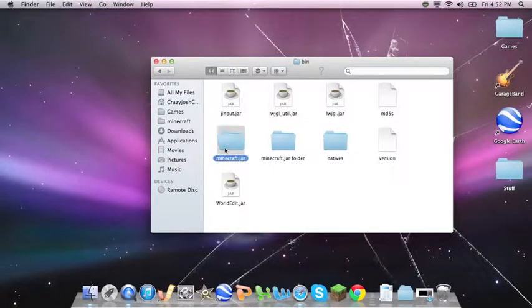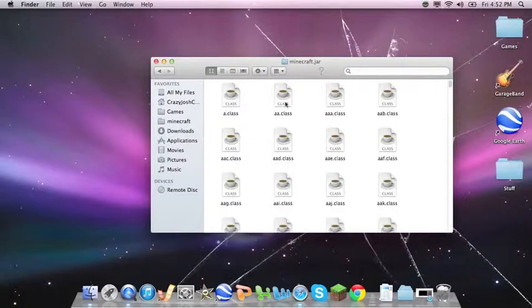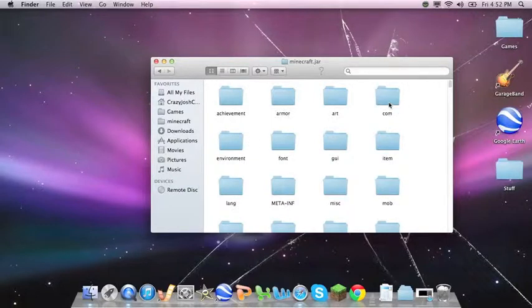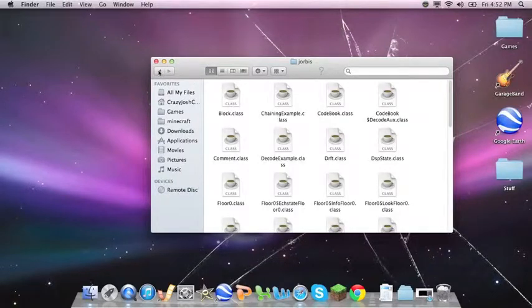So before you add anything, you've obviously added Forge. If you're on a Mac, you can do Ctrl+Option+Command 2, and it should do this. You can see this com folder — click on jcraft right here. That, for whatever reason, has all the sound files.